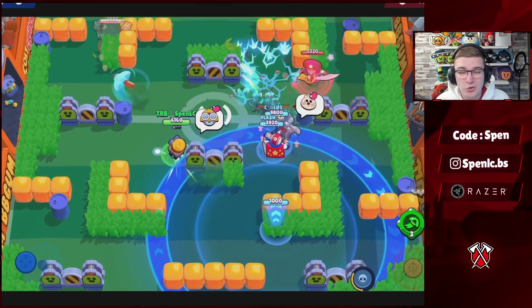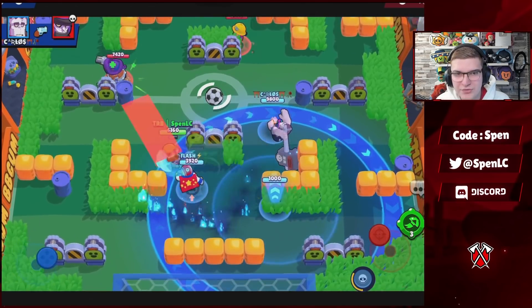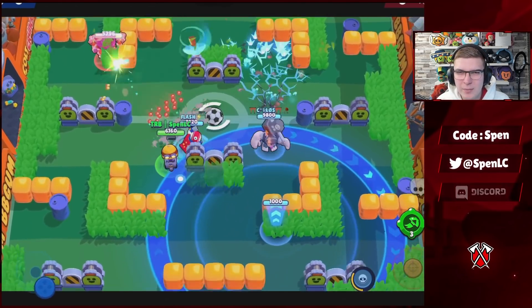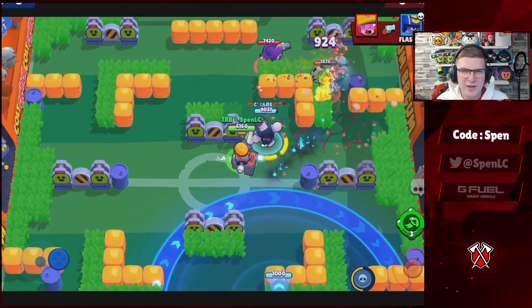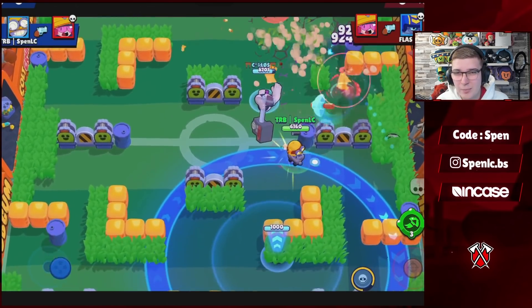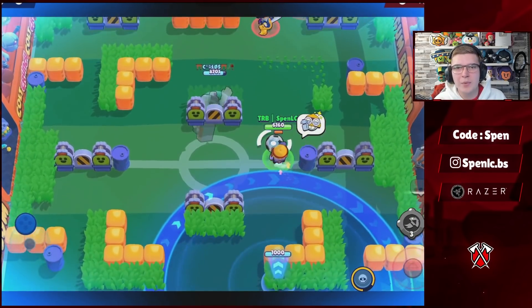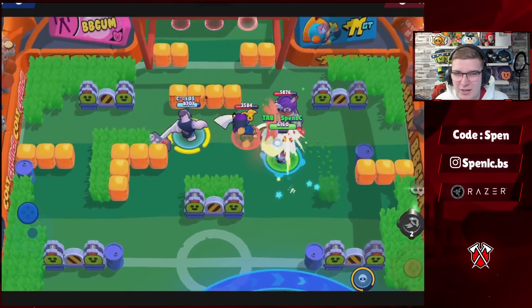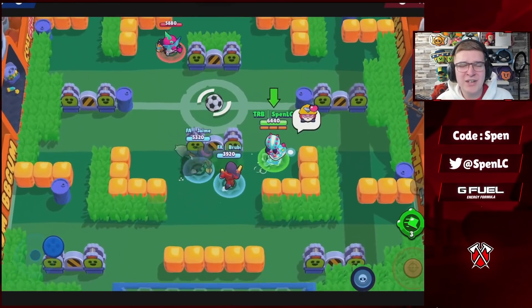Next up we have Carl. Flying Pickle is by far the better gadget, especially in game modes like Siege where Carl is played the most. In terms of star powers, both can be pretty viable, but Power Throw is going to be the better star power — nearly every pro uses it. You can get some value out of Protective Pirouette, but there are a lot of brawlers right now that can cancel your super, so most value isn't really coming from it.